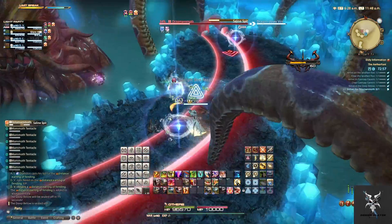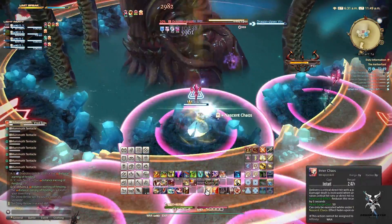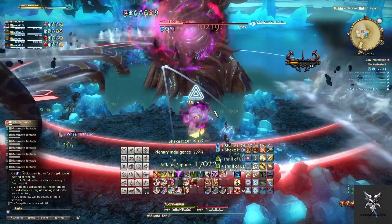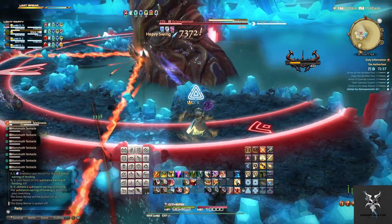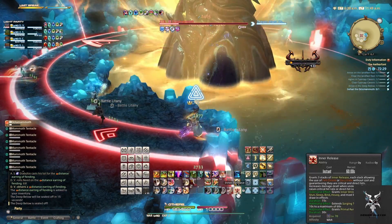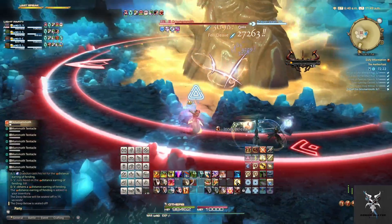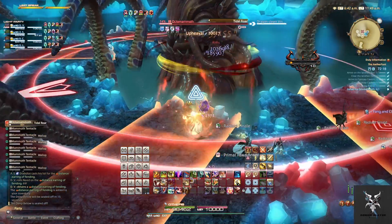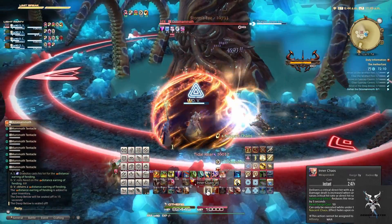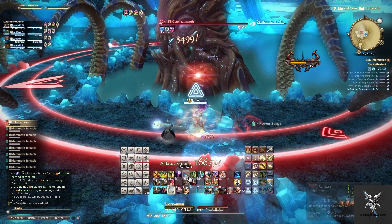He'll follow up with another Saline Spit. And then this time, he'll combine Vivid Eyes along with Water Drops — so you'll have circular AoEs around all party members along with the donut AoE through the middle of all the platforms, meaning you'll just need to spread out to avoid these. He'll then do a Nether Telekinesis, which will pick three crystals along the outside of the platform again to launch at the platforms. He'll follow up with another Tidal Roar along with bringing the tentacles back to the platform to continue slapping it, so just watch your positioning. After this, the fight will start to repeat from the Breath Stroke ability.